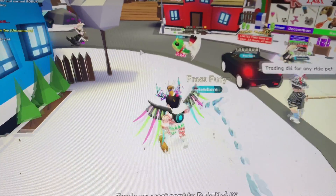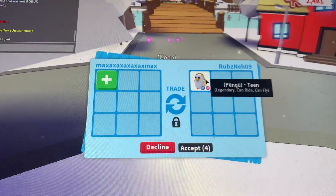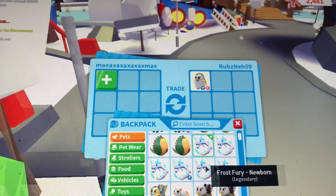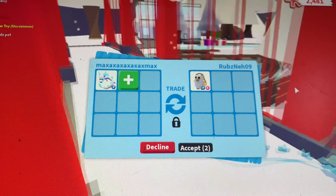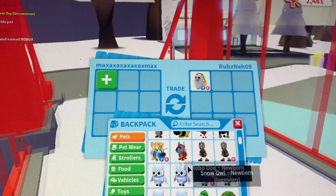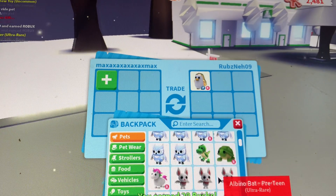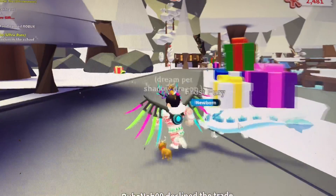Someone traded me so I'm going to trade them back. They have a fly-ride golden penguin. I'm thinking of offering a flyable Frost Fury for that, but I'm not sure what to offer. They declined.